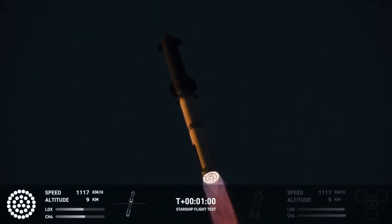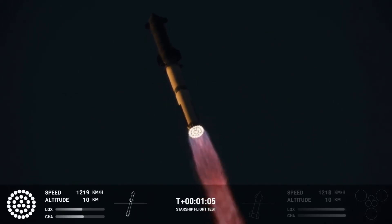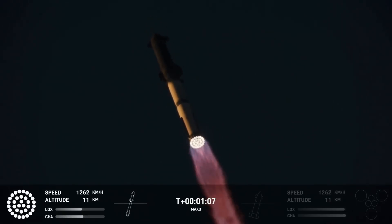Max Q. This is the maximum aerodynamic pressure — the most stress the vehicle is going to see on the way uphill.